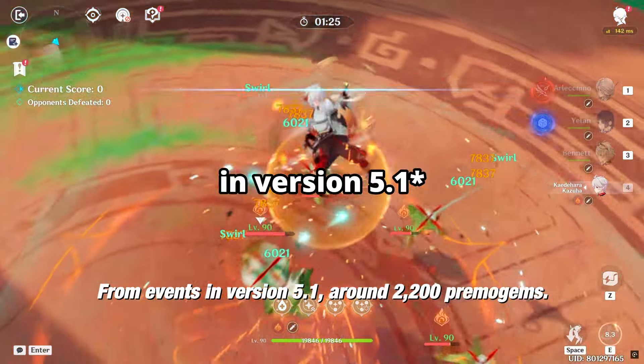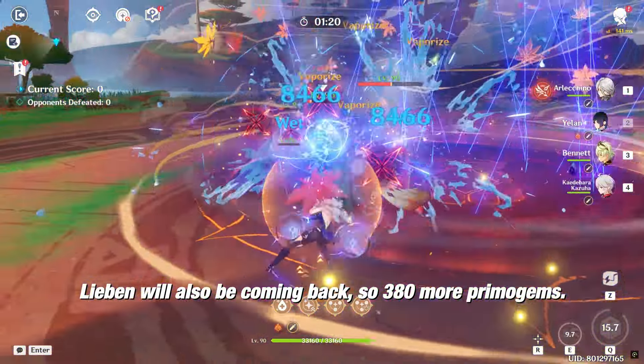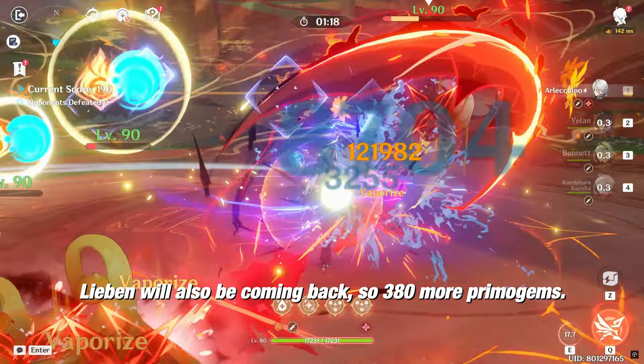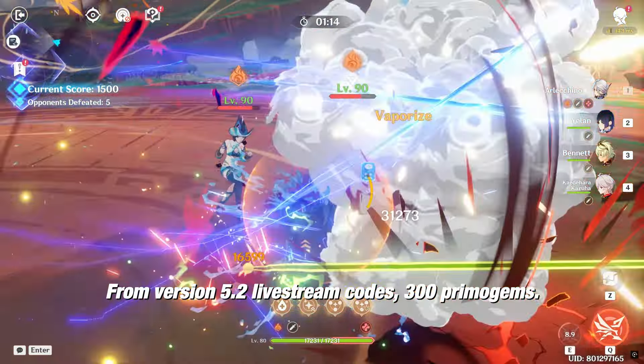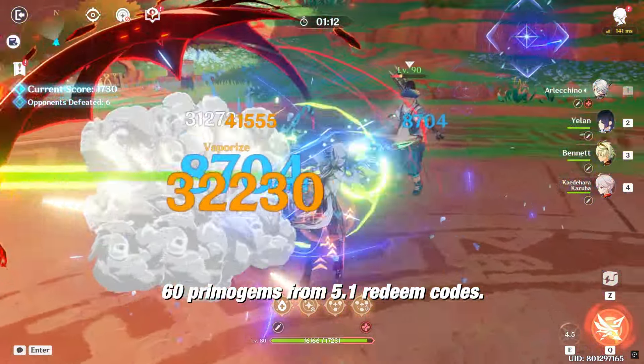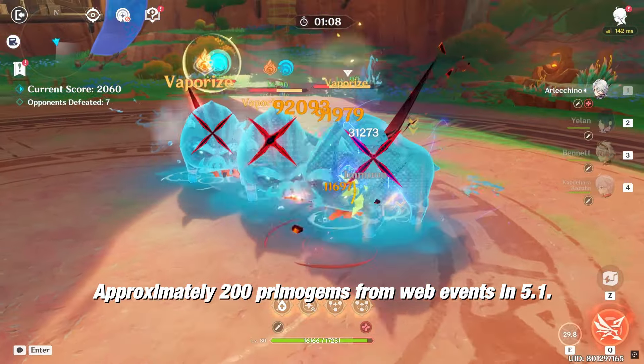From Events in version 5.1, around 2,200 primogems. Lieben will also be coming back, so 380 more primogems. From version 5.1 Livestream Codes, 300 primogems. 60 primogems from 5.1 Redeem Codes. Approximately 200 primogems from Web Events in 5.1.